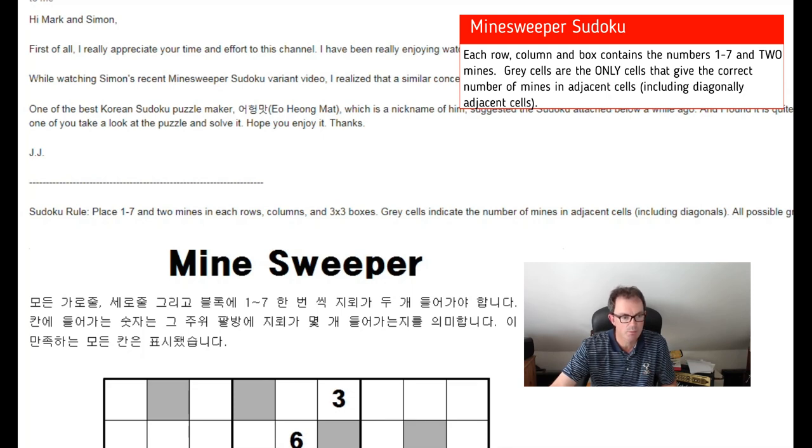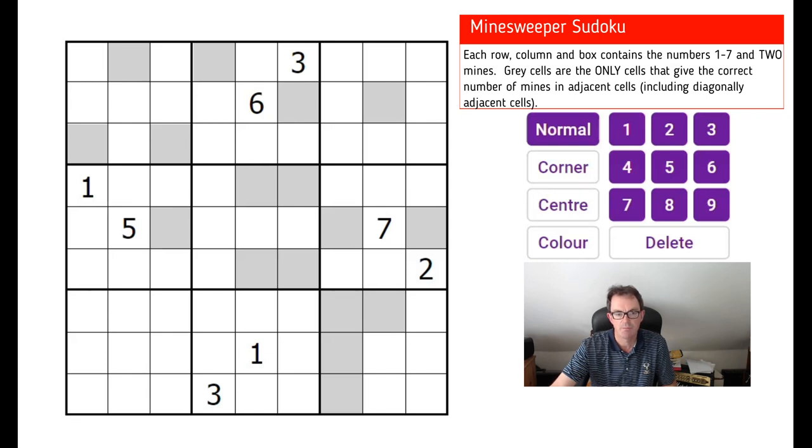I'm not sure how difficult it's going to be, but we shall give it a go. If you want to have a go at the puzzle yourself, click on the link under the video. In this puzzle we need to fill the grid — each box, each row, and each column — with the numbers from one to seven, and in every box, row, and column there will be two mines.